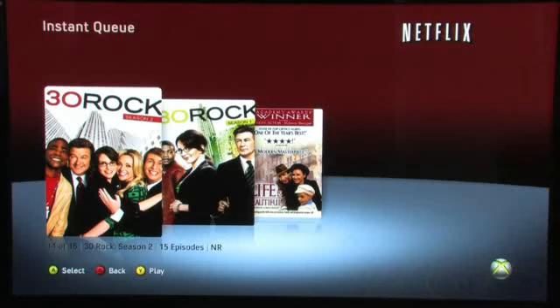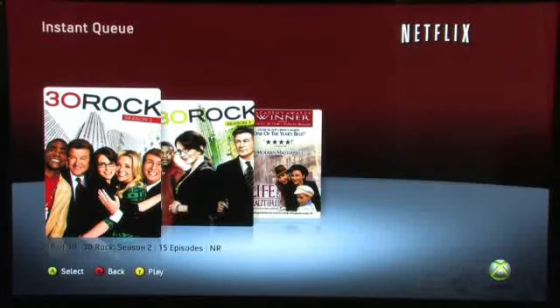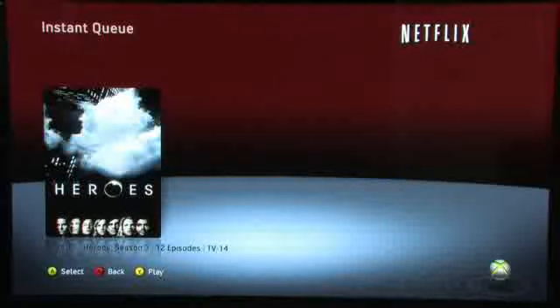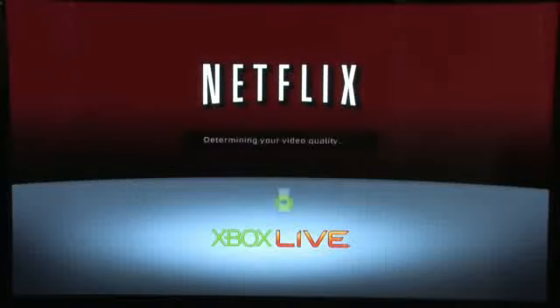I'll try to add a new movie to show you how quickly they appear on your Xbox 360 once added. There's actually an iPhone app that I'm using to add something here — I'm going to choose Heroes Season 3 and add that to the queue. It should pull up within a matter of seconds. And there it is, as quick as that. So if you have a mobile device like an iPhone, you're sitting on your couch, just pull that out, add something, and you can pull it right up and start watching.